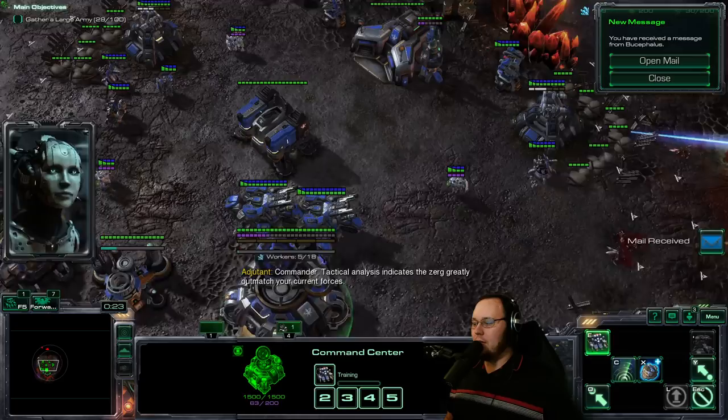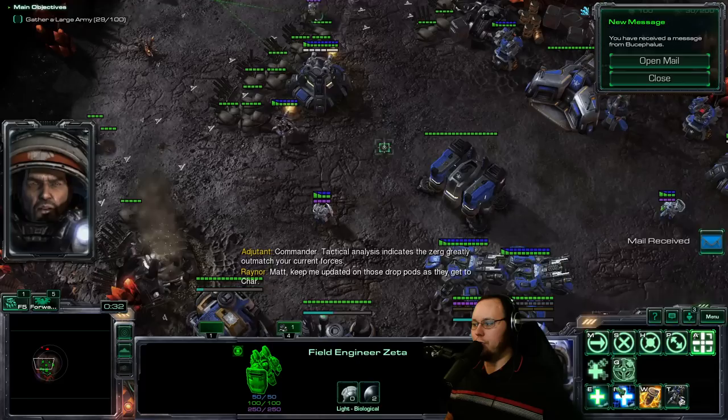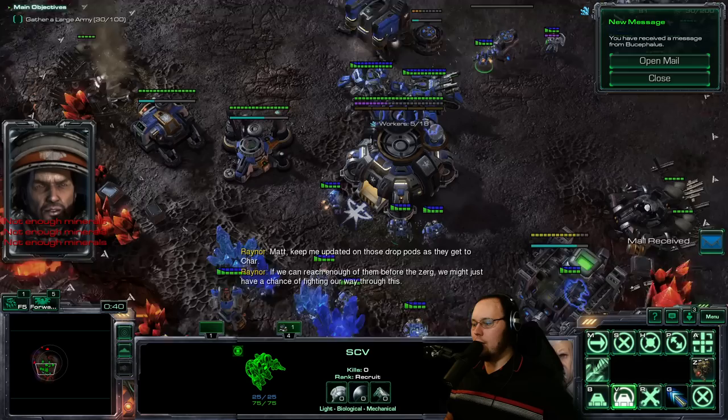We got the email from the Bucephalus. Let's get an attack upgrade on these guys. Pull back, and then let's start getting a factory up real quick.